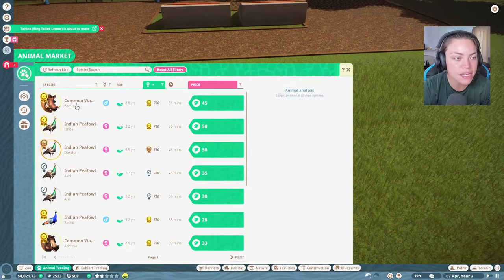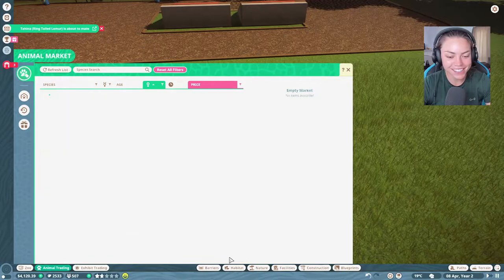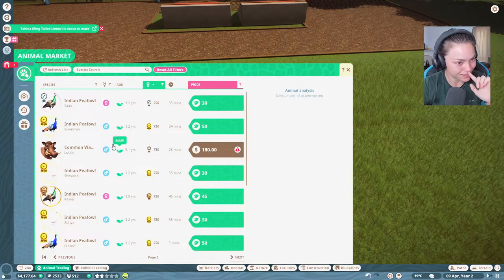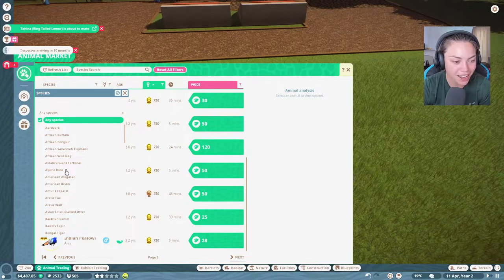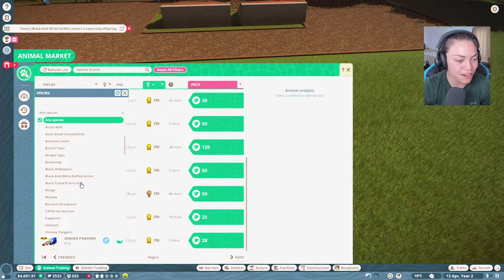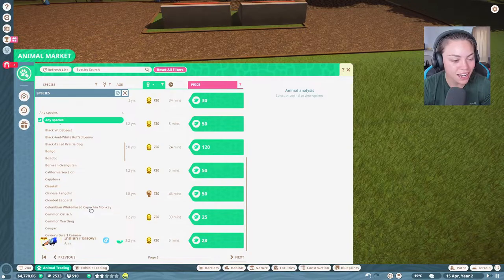Let's go find something new. I'm going to keep going through stuff until I find something new. This is a nightmare - I literally have everything. I have an alpine ibex, an American alligator, one of these things I cannot pronounce, a prairie dog, sea lions, capybaras...